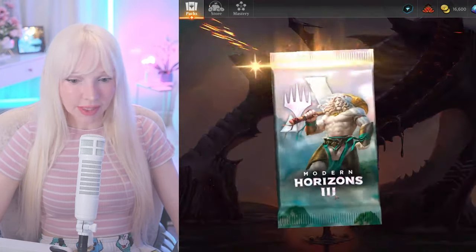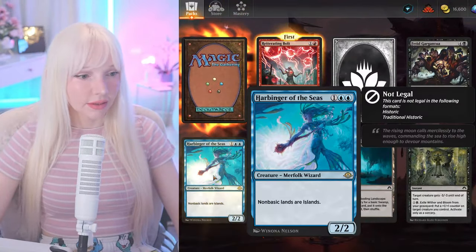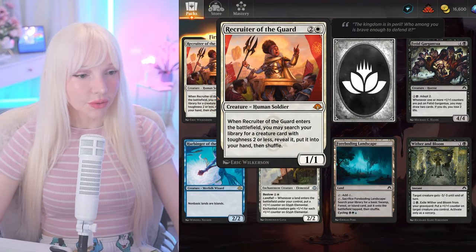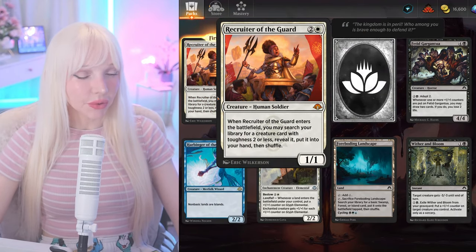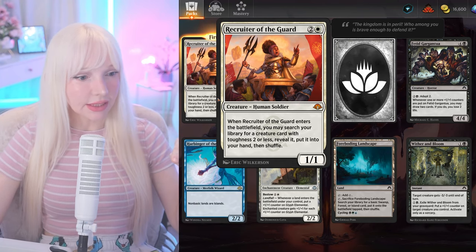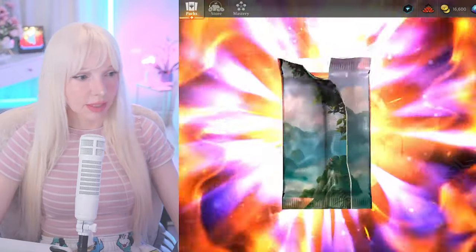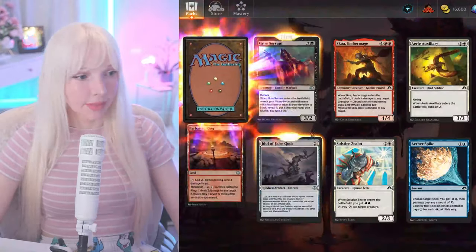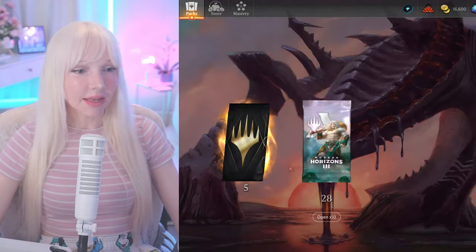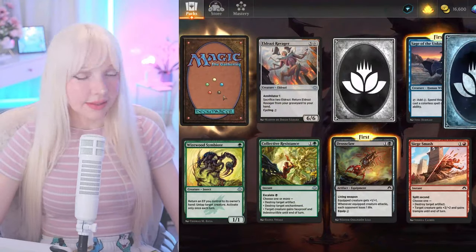Disruptor Flute — I got that one already. Another mythic! Recruiter of the Guard: whenever Recruiter of the Guard enters the battlefield, you may search your library for a creature with toughness two or less, reveal it, put it into your hand, and shuffle. I can get whatever I want with that — so it's not that lame, but kind of lame.